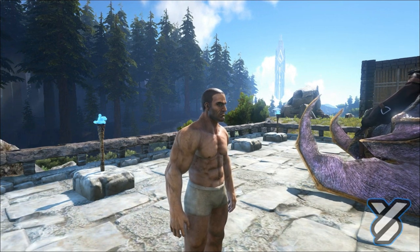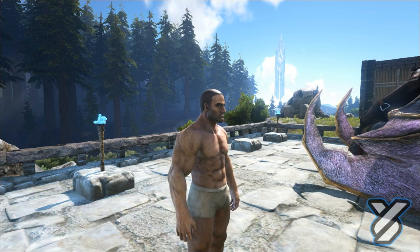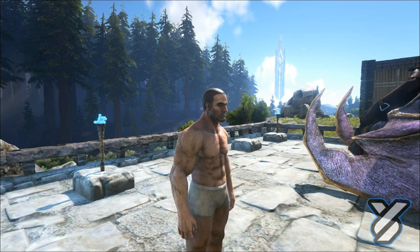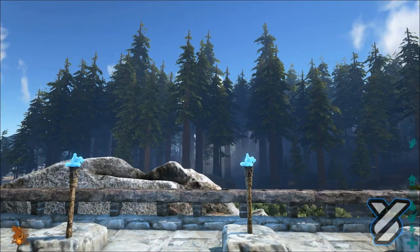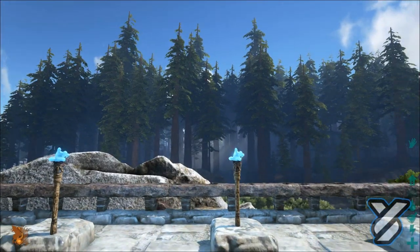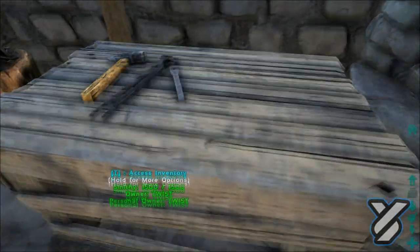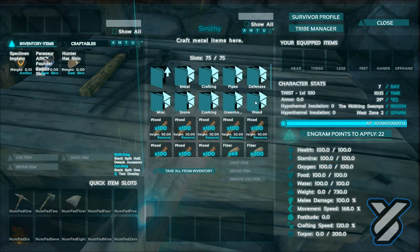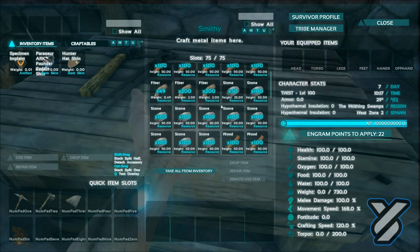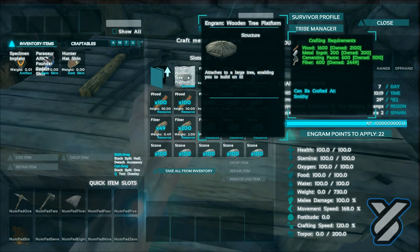I've learned the engrams for the platform for the trees and some rope ladders. There aren't any round walls, so hopefully I think it might snap together all together. I'm not bringing the quetzal with me because bringing the quetzal in there causes some serious frame drop. So I'm just going to go over to my smithy - you cannot build the platforms by hand, they have to be built in the smithy, and as you can see you need a lot of stuff for it.